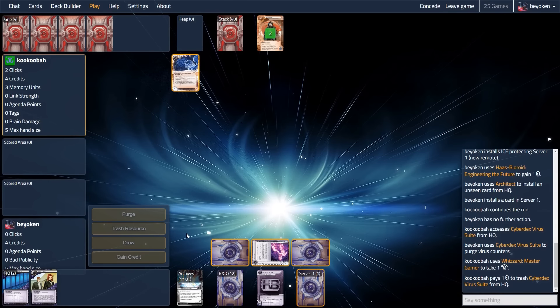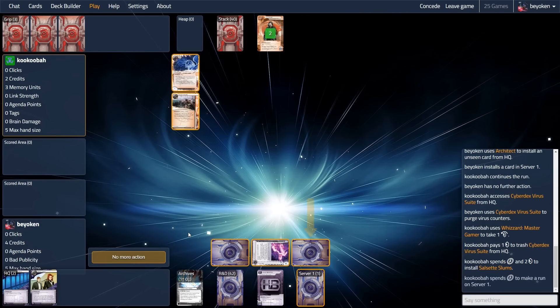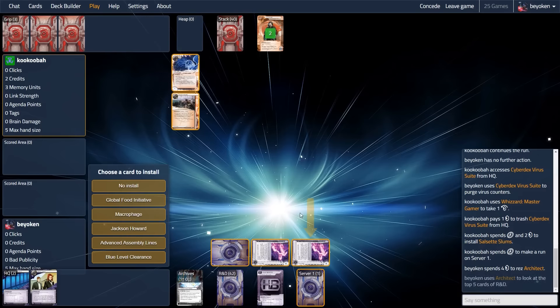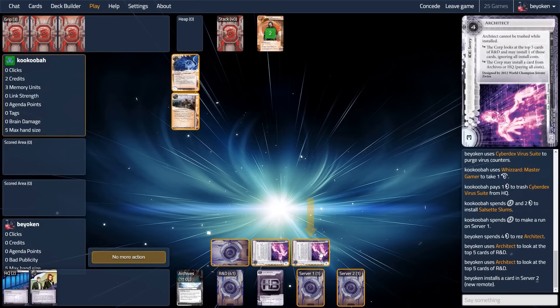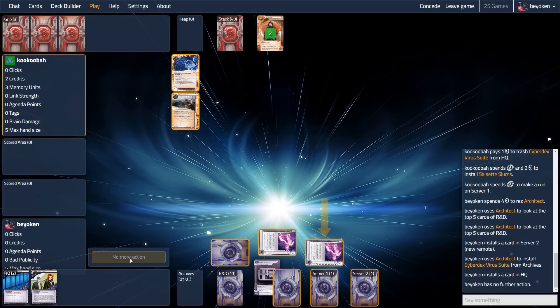What I really want to do here is to get the second Architect trigger if my opponent gets greedy, and sure enough they install Slums and go for the remote. I'm quite happy that my opponent did not install Slums prior to running HQ — removing my Cyberdex from the game would be pretty huge. So they do indeed go for my remote.